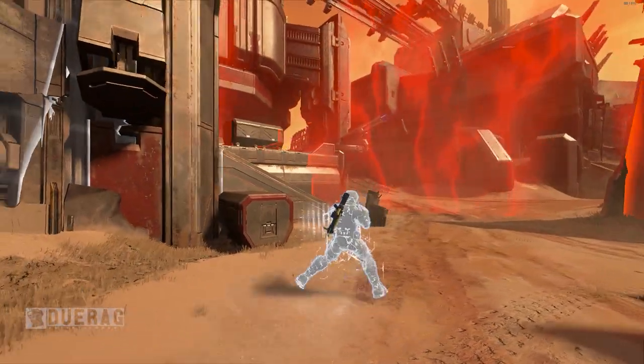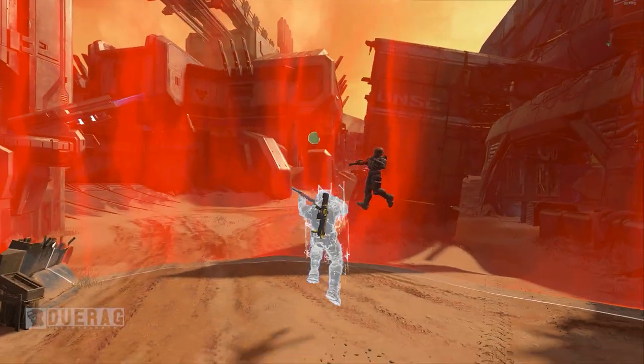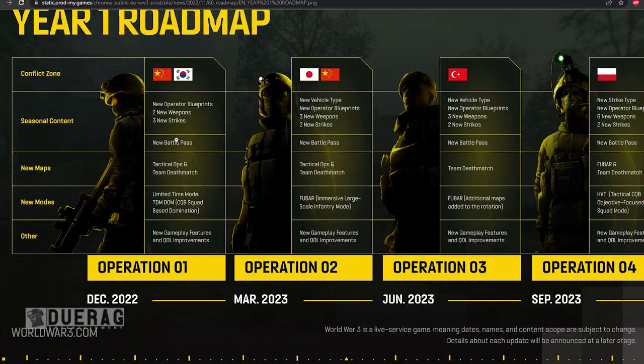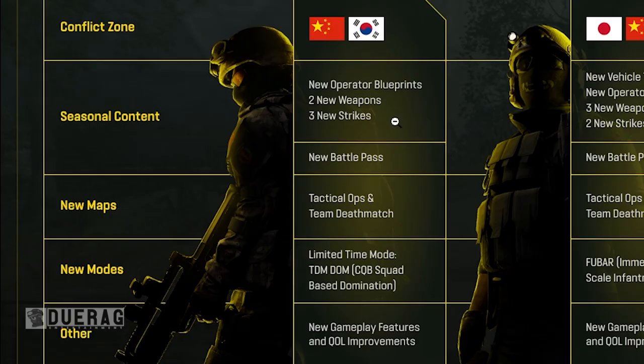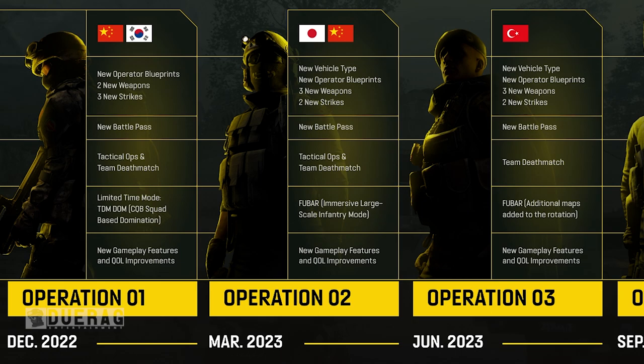We already kind of saw this with Halo Infinite — the multiplayer is free to play, but they didn't drop content until like November, I think. That's like a six-month wait. Actually, it looks like we have a roadmap here. We got the season one content, and we're not going to see another content update until about March.